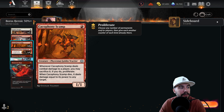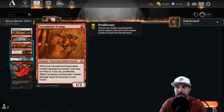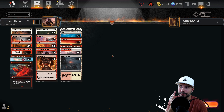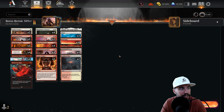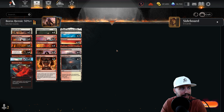We forgot about Cacophony Scamp as well. When it deals combat damage to a player, you may sacrifice it. If you do, proliferate. When it dies, it deals damage equal to its power to any target. So making this thing bigger can be very, very nice as a go-over-the-top ability. So really four creatures total, all under two mana — this is a very aggressive list. I'm excited to play it because it does run a 50% plus win rate, and I like the aggro style.